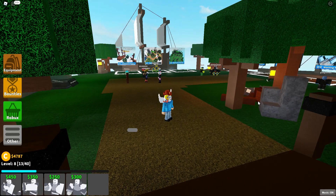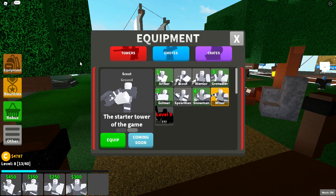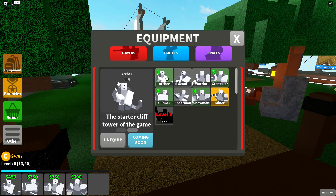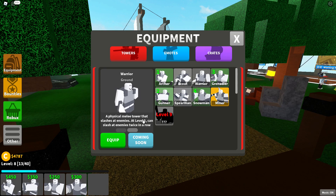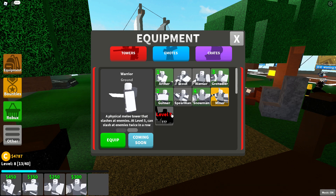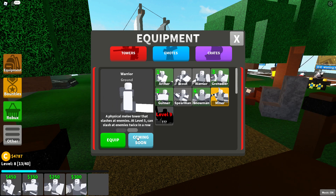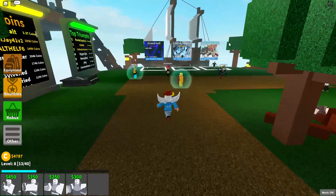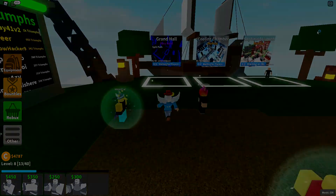Equipping a tower is actually quite simple. Go to Equipment, navigate to Towers, and simply select the ones that you want. Every player is given the Scout and Archer towers for free the first time that they join. After that, it's up to you to play the game and unlock more towers, which can be purchased with coins. Additionally, it appears that an option for customizing or upgrading towers from this menu will be coming in the future, thanks to the blue Coming Soon button next to Equip. Now that we have our towers, it's time to learn how to use them, so let's move on to Playing the Game.